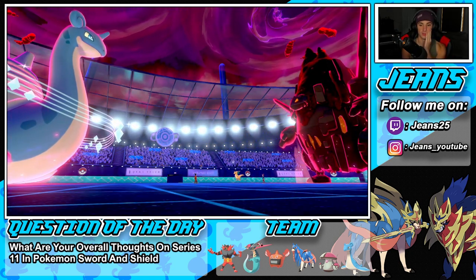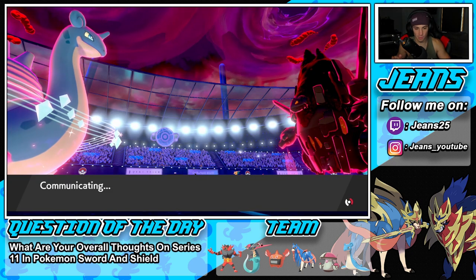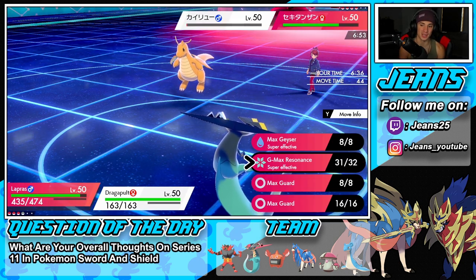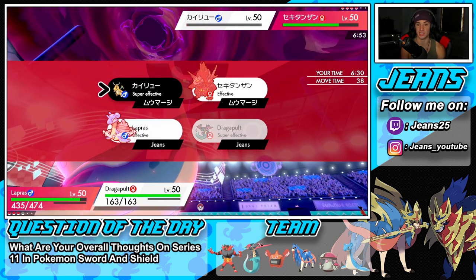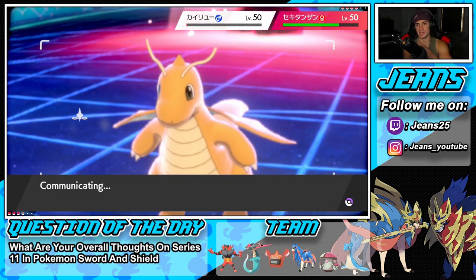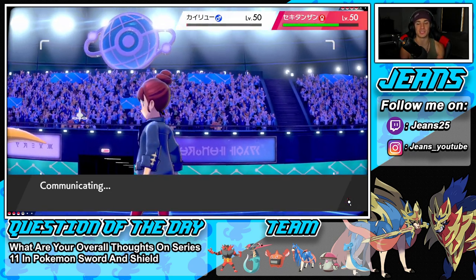I could bring out Dragapult, hit both sides with Dragon Darts, go into Coalossal and finish it off because it's four times super effective. A shiny Dragapult coming out — Dragon Darts is going to be the play because we do outspeed. If Dragapult goes down we should still be thriving by taking out Dragonite and Coalossal. We'll have one more Dynamax turn, the Aurora Veil set up, and Zacian still chilling in the back end.